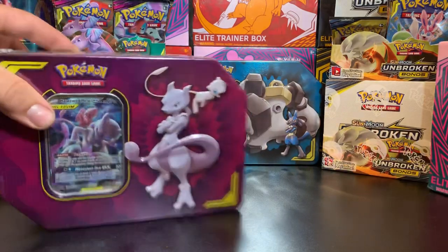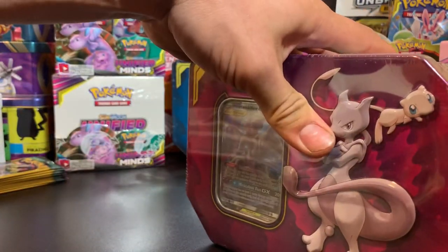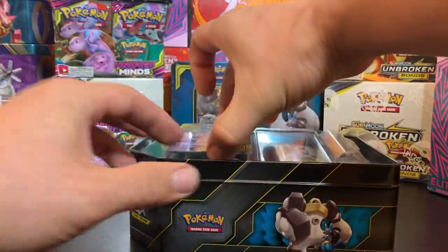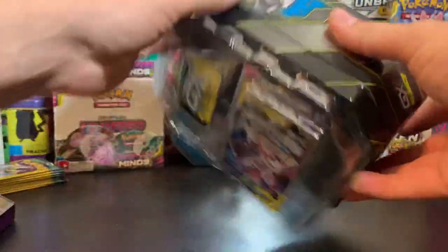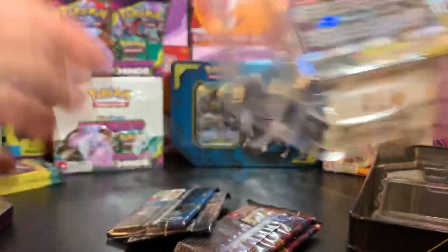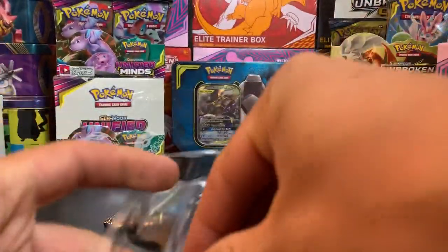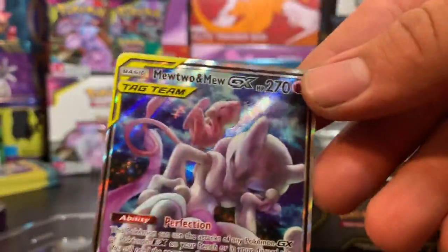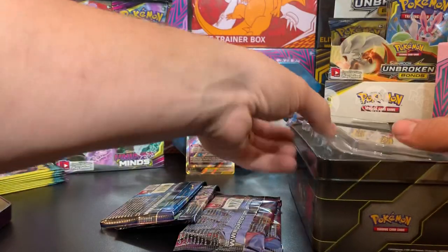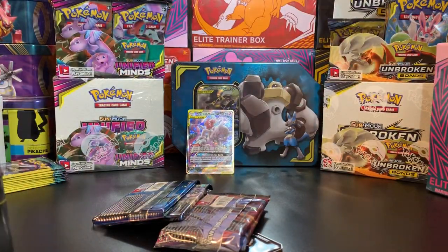The elite trainer box is off to the side. We'll get this started opening up. I'm sure you guys have already seen majority of what's inside. We'll go ahead and check out the promo card. Here it is. Empty tin with just the plastics. We got that promo Mewtwo and Mew right here. There is the code card. Here is that promo Mewtwo and Mew GX.